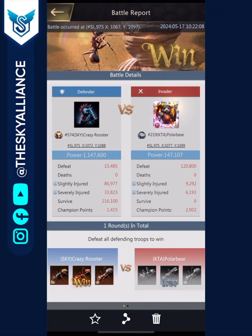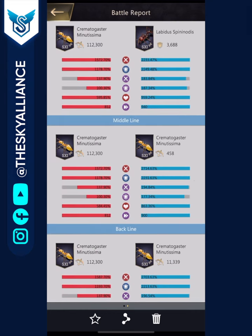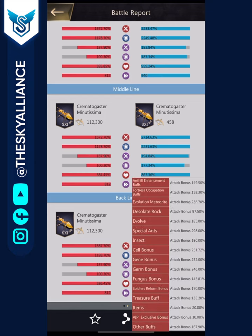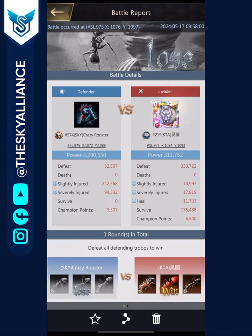Let me share some personal battle reports — the ones that totally destroyed me. First is KTA's Polar Bear, the clan leader, with huge stats: 2.7K attack, 2.2K defense, and 857 health. About 400 of that attack comes from fortress-related enhancements, meaning their base attack is close to 2300, which is pretty high.